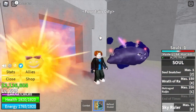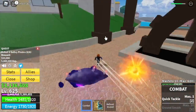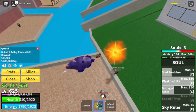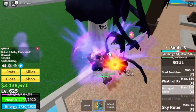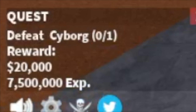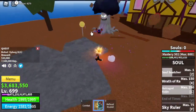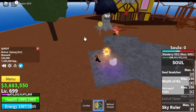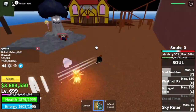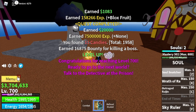The final grinding area is the fountain city. Start with the gully pirates, luring four at a time, using bodies and combos — Wrath of Ra, Outrage Raging, and soul snatcher. You'll get hit but you have a healing body. Goal: level 700. At 675 you can start defeating the mini boss Cyborg — dodge his skills and use your full combo. After reaching level 700 you'll get a quest asking you to go to the prison.